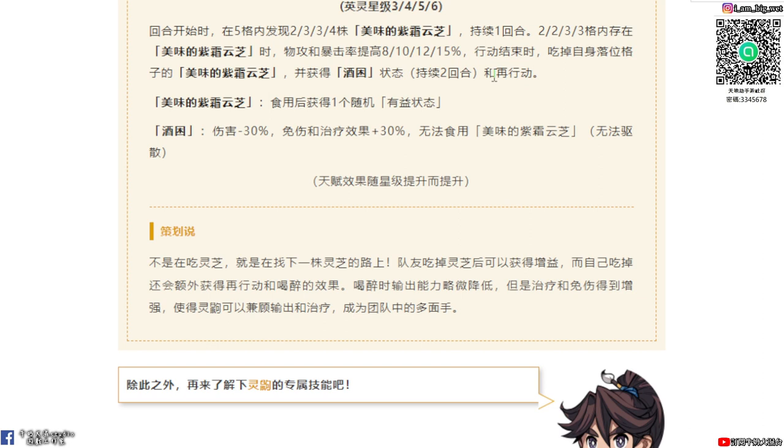在2到3格內存在子雙雲汁的時候，務攻暴擊率提高8到15%。就是當你吃掉自身落位格子的每位子雙雲汁，並獲得九困，持續兩回合，然後再行動。